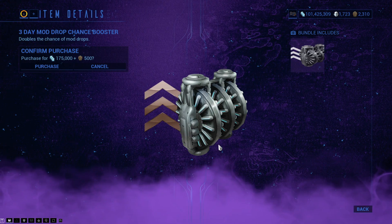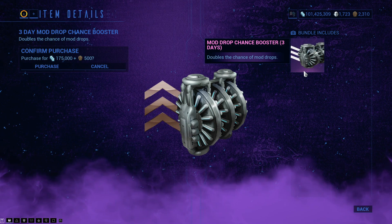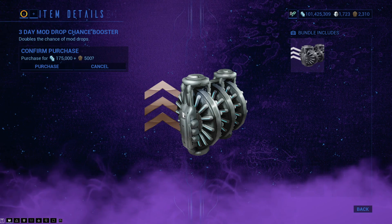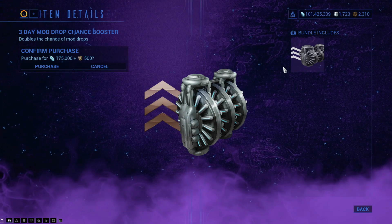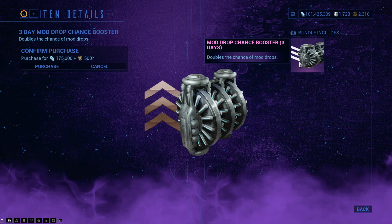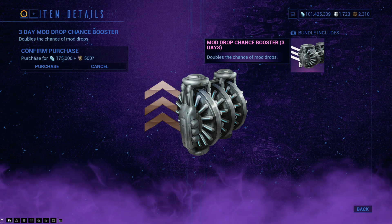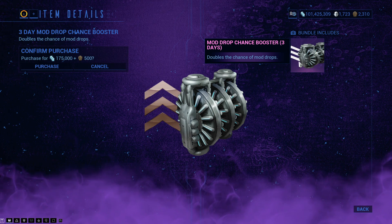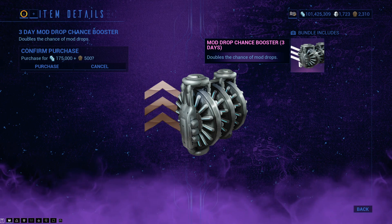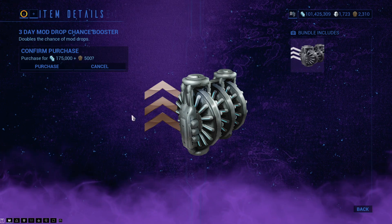There's a 3-Day Mod Drop Chance Booster. The only way to get this is from him, or sometimes from a sortie. All it does is double the chance of a mod drop, meaning rare mods should drop a little bit better. But it's not going to meaningfully double the chance — some of them are 0.01%, and double that is not really worth 500 ducats.